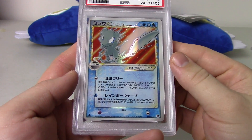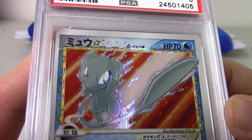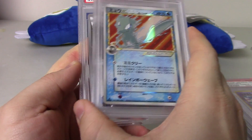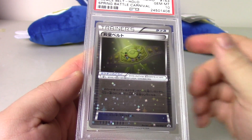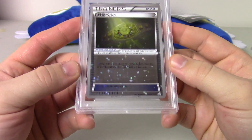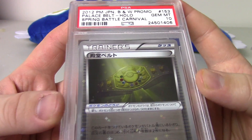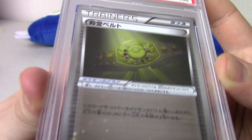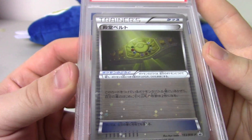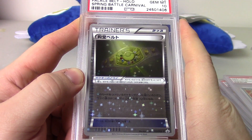The Mew Gold Star here is also Near Mint 8, with centering definitely being your culprit. I'll even show you — there's your right border, and take a look at that left border; you can see the actually rather severe difference between the two. So centering is definitely the culprit on the Dragons from Tears Mew Gold Star. And this one I thought was really cool — this is a Spring Battle Carnival Palace Belt, and it looks just like a trophy card. It's listed as a promo; I'm not entirely sure of the background of this particular card, but it did receive a Gem Mint 10. Fantastic artwork, plenty of sheen and sparkle that encompasses the entire card. Very cool and something new I haven't seen on the channel before — I really rather enjoyed that one.